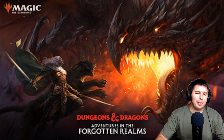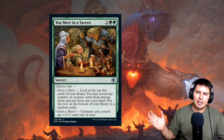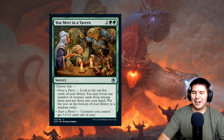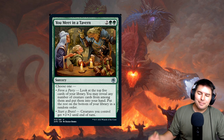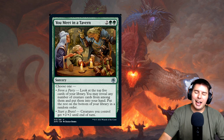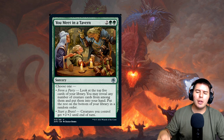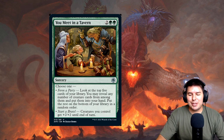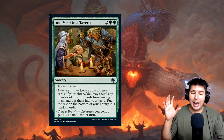I'm going to try to get through this pretty quickly, but every video has to start in the right place, and the best place to start is 'You Meet in a Tavern' — a four-mana sorcery. It's not the best card but a fun one to start with. Choose one: form a party — look at the top five cards of your library, reveal any number of creature cards, and put them into your hand. I think that's a pretty good mode.